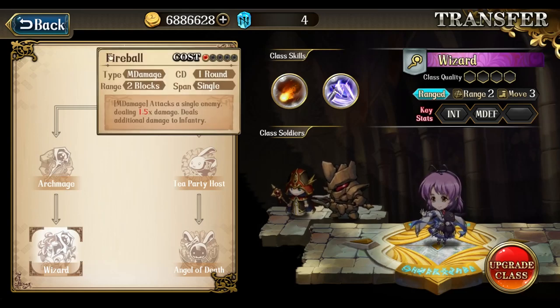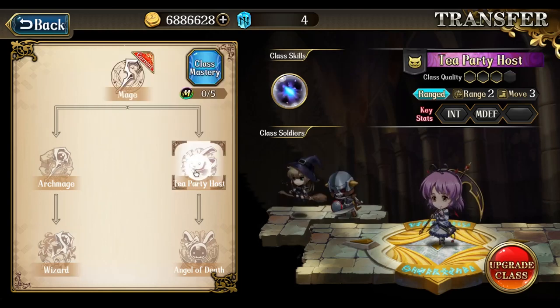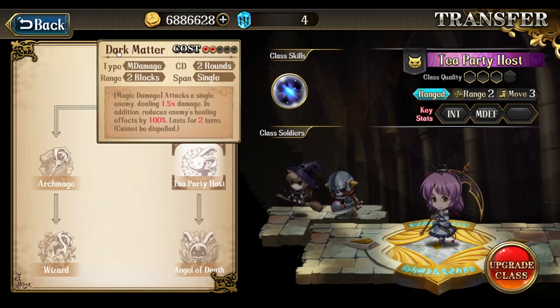From the Wizard class she gets Fireball as well as Decay — pretty standard attack skills. On the right side, she has the class Tea Party Host, and this class gives her Dark Matter. This is a very unique single-target strike skill and it costs 2 points. It does 1.5 times damage, but in addition to that, it reduces the enemy's healing effects by 100%. This effect lasts 2 turns and it cannot be dispelled.